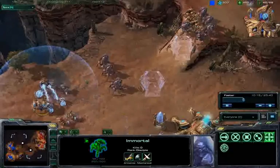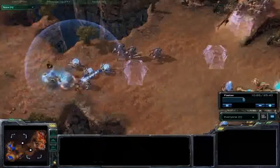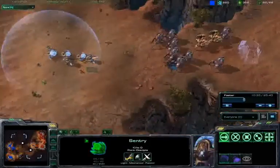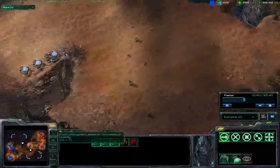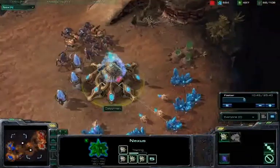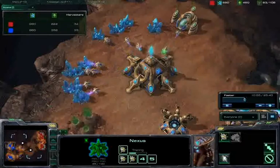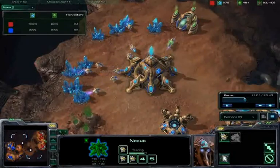A couple of force fields here — actually doing pretty well to separate these immortals and stalkers from the main attack group. But even so, Dayman is doing a good job focusing down my immortal. Excellent play here from Dayman even though the second half of his army was separated. Pulling back now with the remainder of my forces. I don't think it was wise for me to even attack in the first place, just because Dayman had such a superior army. He actually has his own nexus running. But thankfully for myself, I am finally able to close the gap on the income — the income is very similar now.